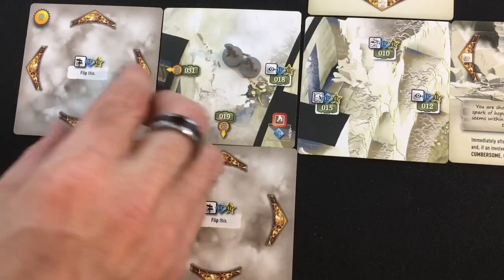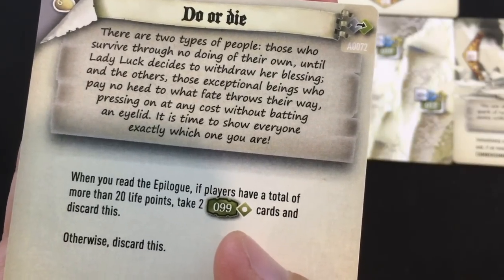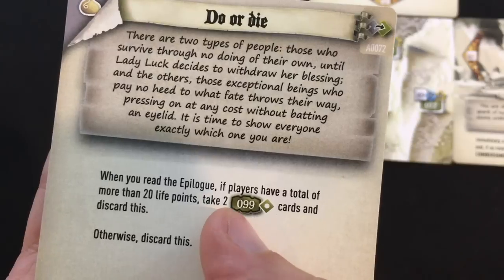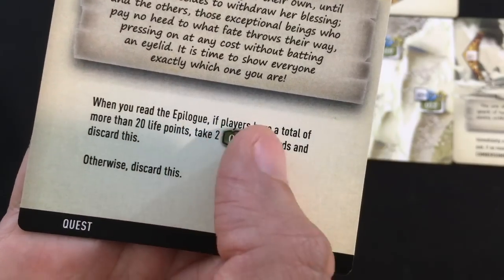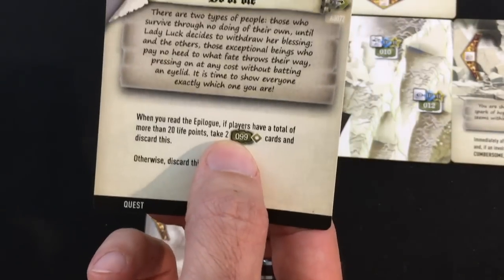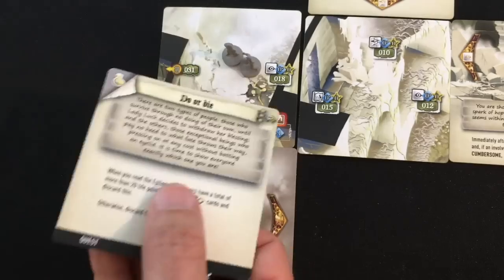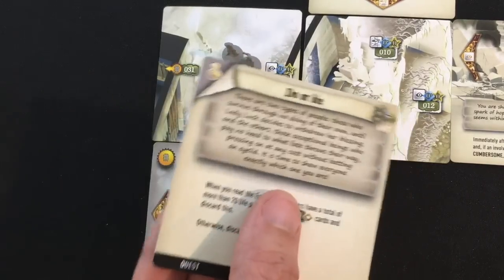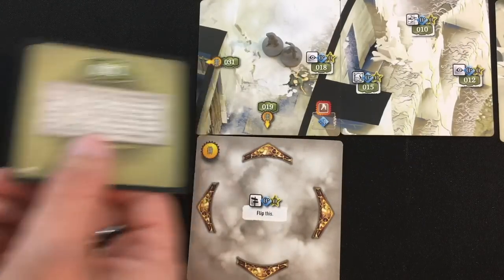Denholm explores card 010 — the gate reveals a Do or Die quest card. "There are two types of people: those who survive through no doing of their own, and those exceptional beings who press on at any cost." Quest condition: when you read the epilogue, if players have a total of more than 20 life points, take two 99 cards and discard this — otherwise just discard it. Right now we have 30 life. Also explained: when your deck is empty, you can spend 5 life points to reshuffle it.